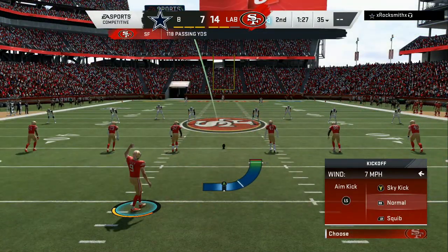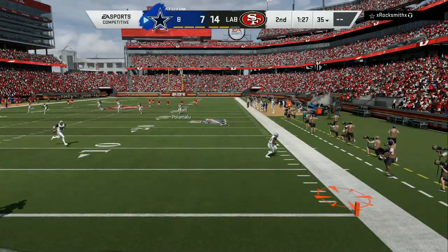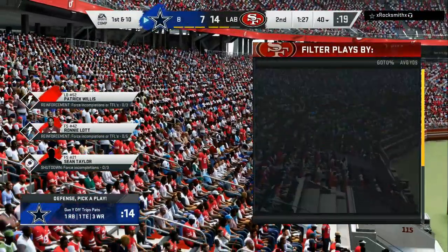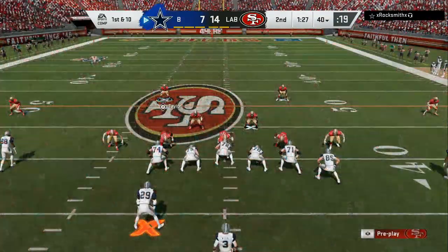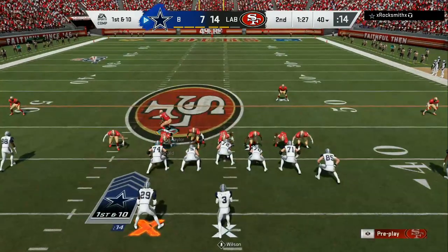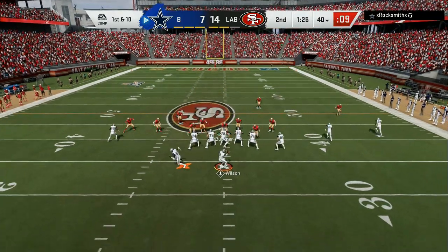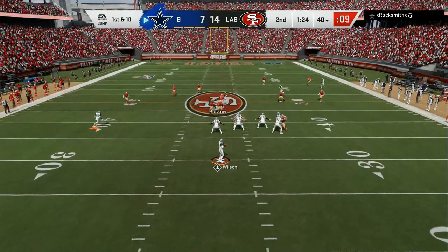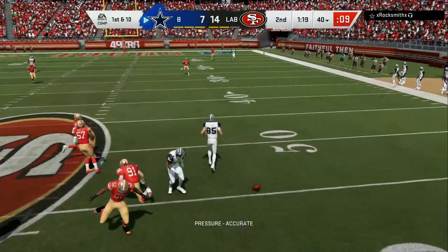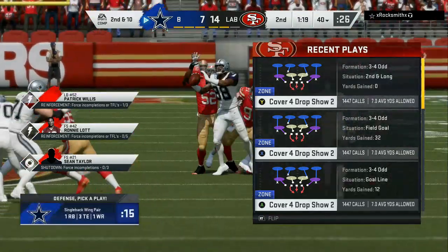Now we gotta get on defense and strap up — we can't let him burn the whole minute and 27 seconds and then score a touchdown. We gotta limit him to three points or cause a turnover. He's in love with this package, so this time we're gonna bluff him. Perfect defense — he was expecting the pressure to come so we bluffed him. Now he might run it single back.